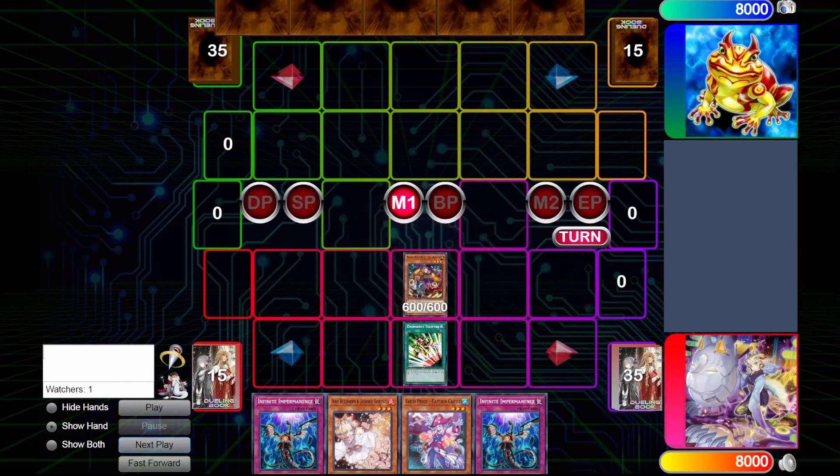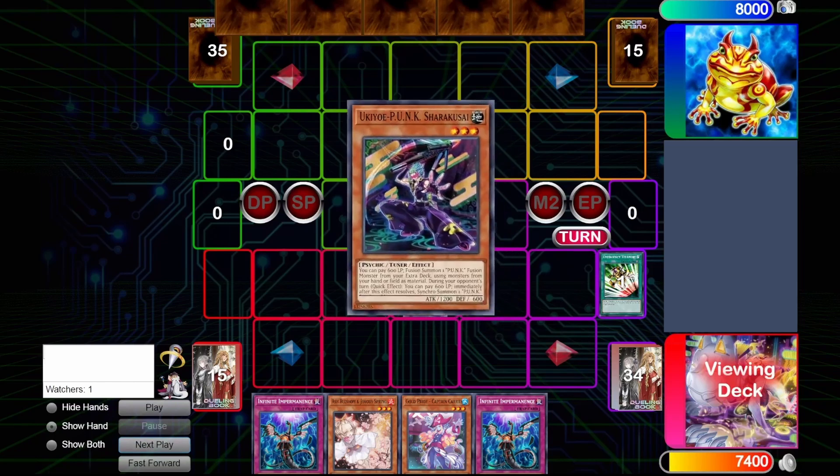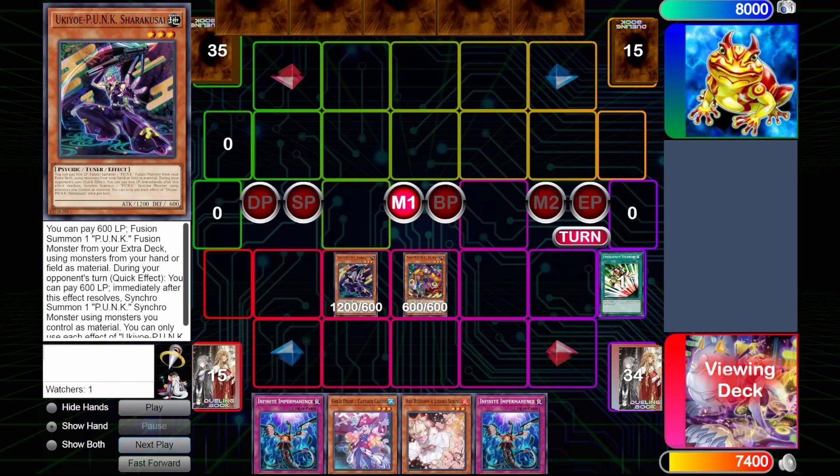We summon Zaymin. There are two options here — you can search the Foxy Toon, or you can search the Shere Kusai. I search the Shere Kusai. The Foxy Toon would have given us more options, but the fact that it has to discard a card in order to summon whatever you want to didn't vibe well with me, so I choose to search the Shere Kusai instead.